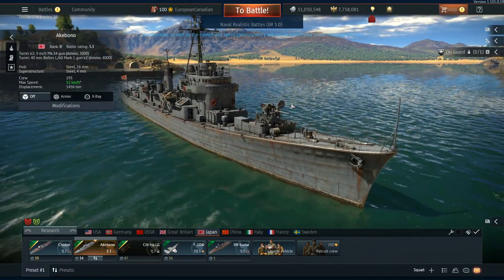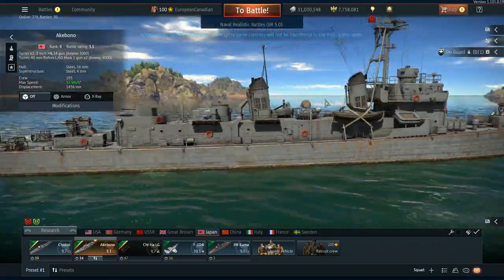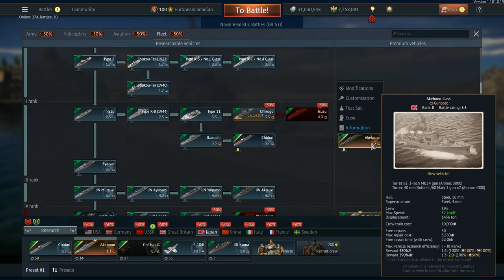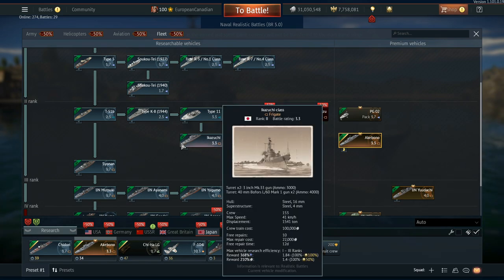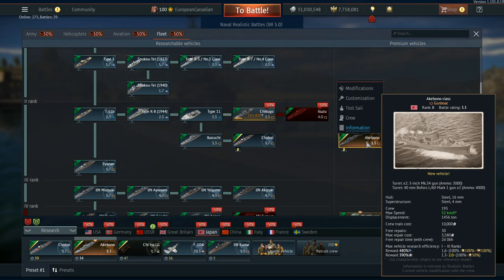The Akabono will be able to efficiently grind rank 3, 2, and 1 — all the way up to destroyers. It is very similar to the Isuzu in the tree. The Isuzu has two dual-mounted three-inch guns, whereas the Akabono has two single three-inch guns. The Ikezuchi is probably the closest vehicle to it, sharing the two three-inch Mark 33s, and both also have a dual mount of 40 millimeters, so if you're interested in the Ikezuchi, you'll also be interested in the Akabono.